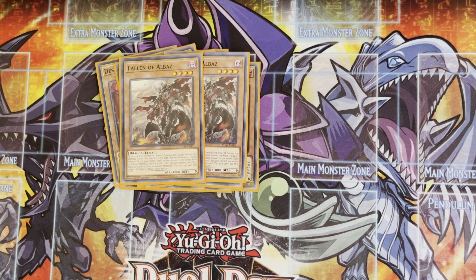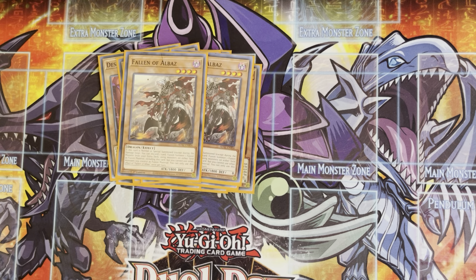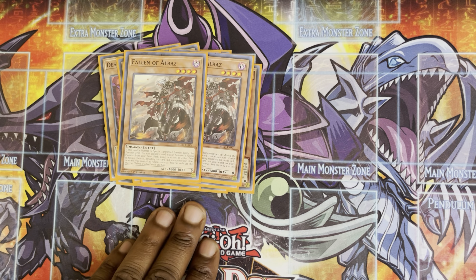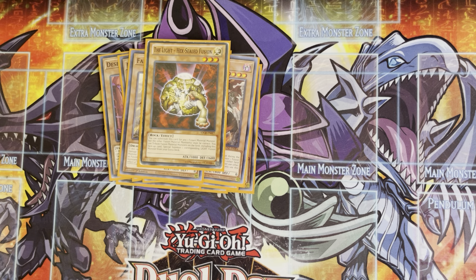Next, we have two Fallen of Albaz. I'm playing the commons — I have the secrets, I spent the money on them, but I kept seeing them in my hand. It's not the worst card to have in hand, but I do not want to see it. Since I started playing the common, I see it a lot less and it's way more consistent. This card is essentially a Super Poly — on normal or special summon, you discard one card and fusion summon using materials on both sides of the field, with one material being him. Two is fine; you can cut to one, but be careful with recursion.